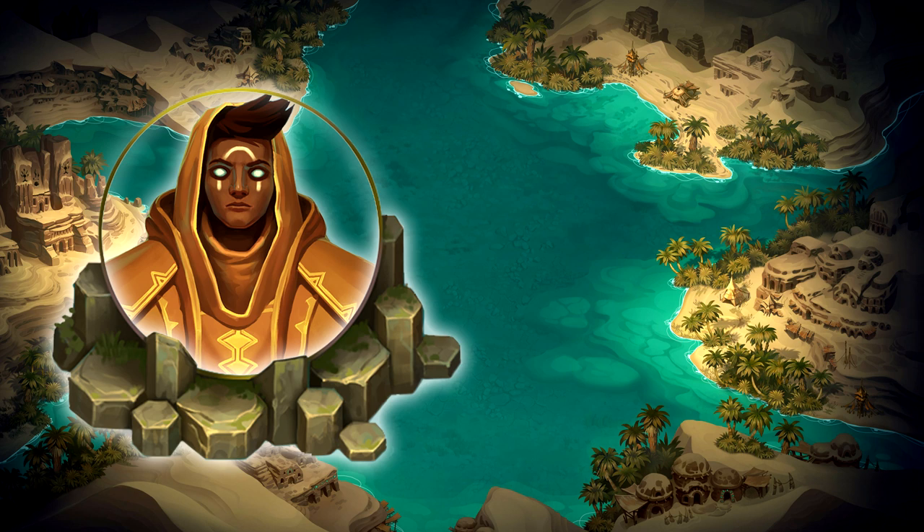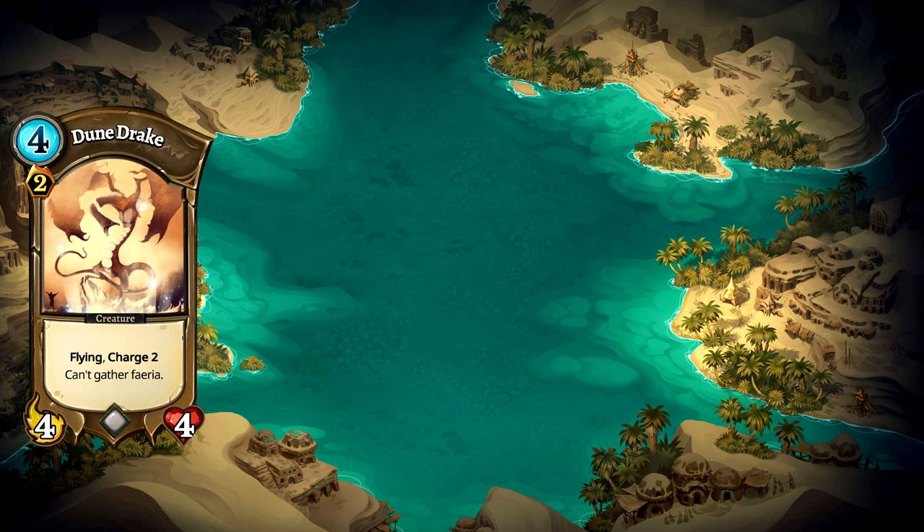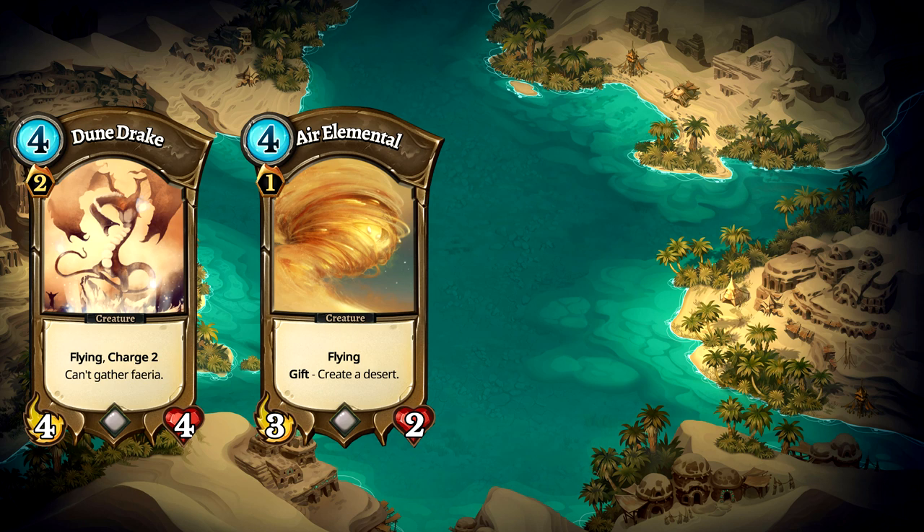Here are the main creature cards of our deck and all of these creatures have flying. Dune Drake is a fantastic card with good stats and a lot of mobility. Flying combined with charge will allow him to get up close and personal very quickly. His drawback is you can't gather Theria, but it's a small cost for the power of the card. Air Elementor will help lead the charge to our opponent's orb. Once summoned he will give us an extra desert tile which will close the gap between our creatures and our enemies.